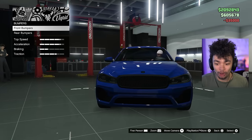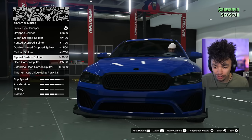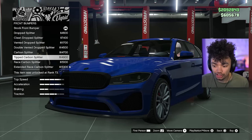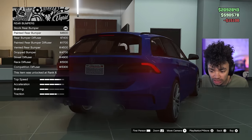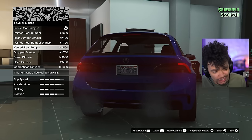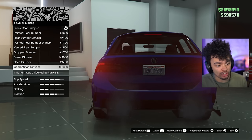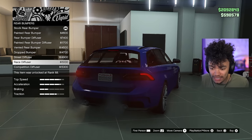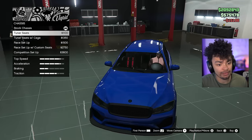Brakes upgraded, front bumper - let's see what we can get it doing. We've got some splitters and stuff to throw on, but the splitters don't get massively aggressive. I'm going for more of a sleek look - what I would do to the ideal wagon build. You want to look sporty but still sophisticated. I'm a toned-down businessman; I don't want these yobbos thinking I want to race them.